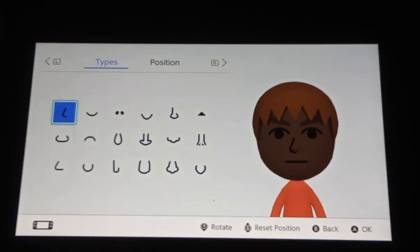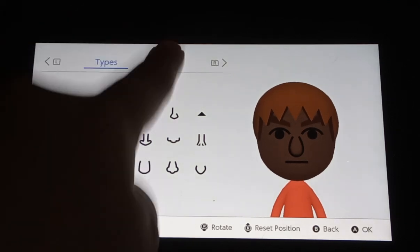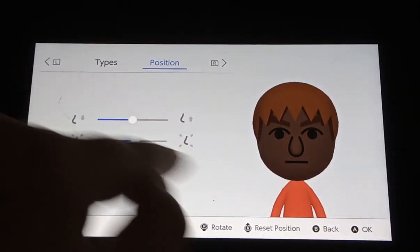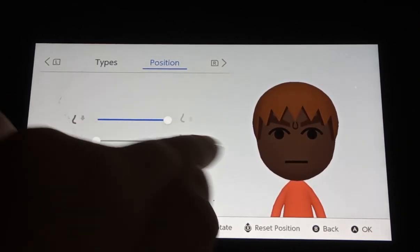Nose — we get to change the nose. This one looks like Squidward's nose. And we get to change the position as well, but you can't change the color unless you change the skin color.